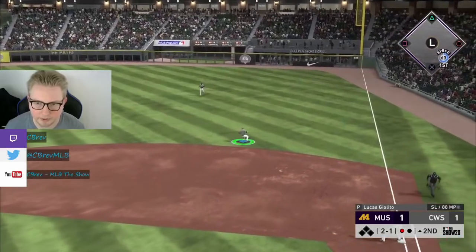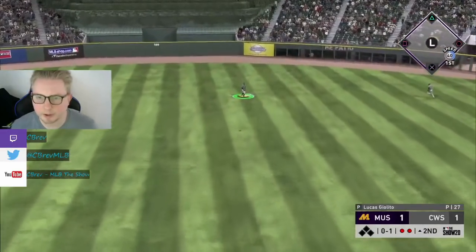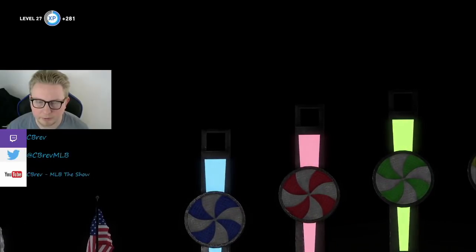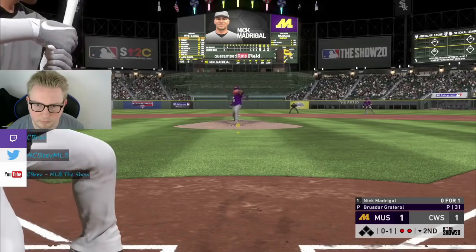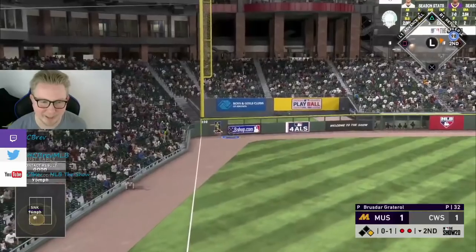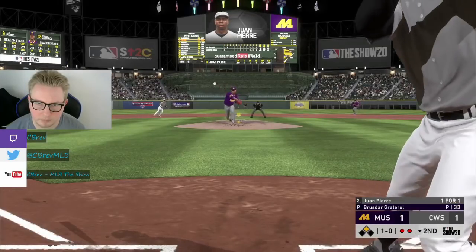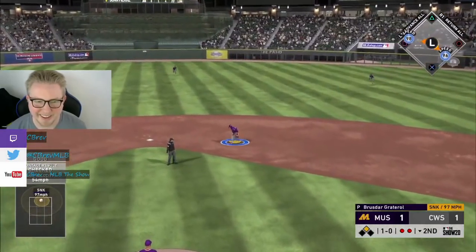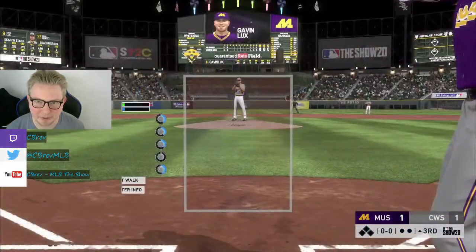Madrigal is just killing it at second base. Posey to center field - lazy fly out. We're out of the second inning. It seems like this guy is having a tough time distinguishing between Giolito's four-seam and his two-seam - his two-seam is about five miles an hour slower, which is actually kind of nasty. Madrigal down the left field line - is it going to stay fair? There it is. This man is raking today. Two out double. We'll see if slugger Juan Pierre can get him home. I check swung that and it probably would have been a no-doubter. That is so sad - totally my fault.